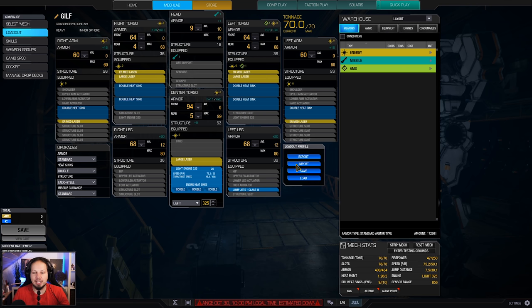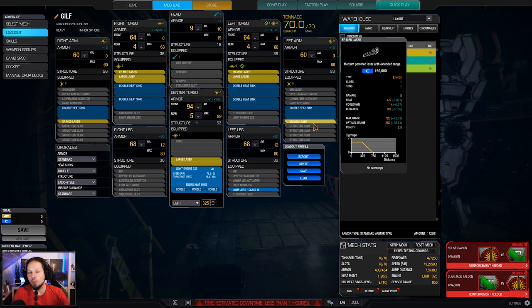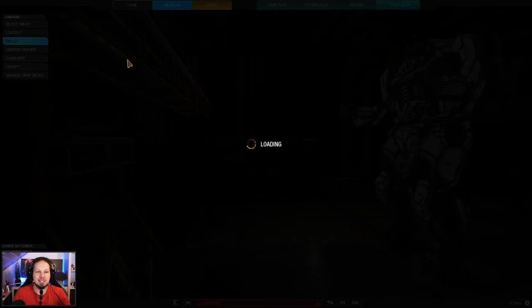It's worth noting that the heat management is not the best. Usually I go for something like 1.3 when I'm going for an energy based build; this is only 1.26. If you're not comfortable with this, just take out the ER medium lasers and put regular medium lasers in there - you should be better off with heat management. I wanted to be able to shoot at about 400 meters range.